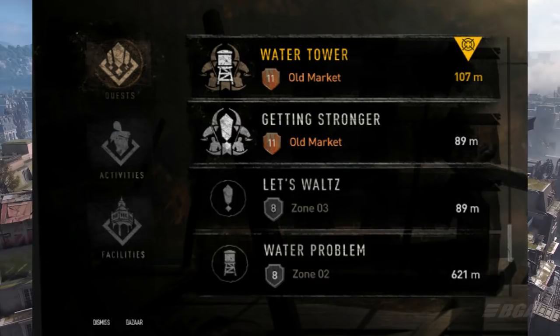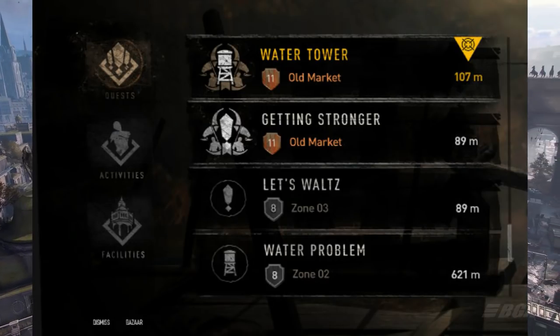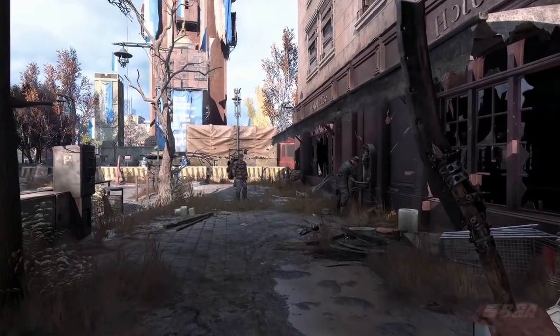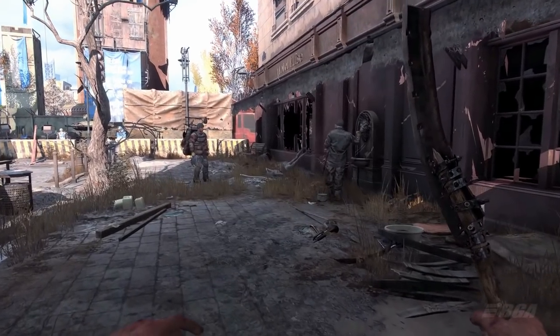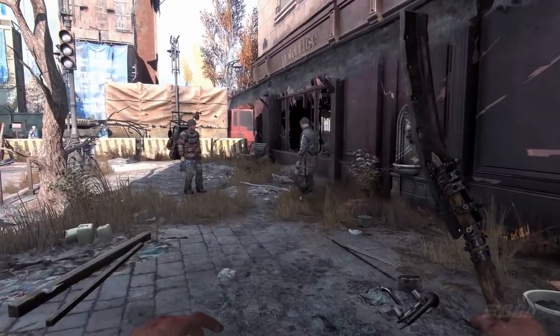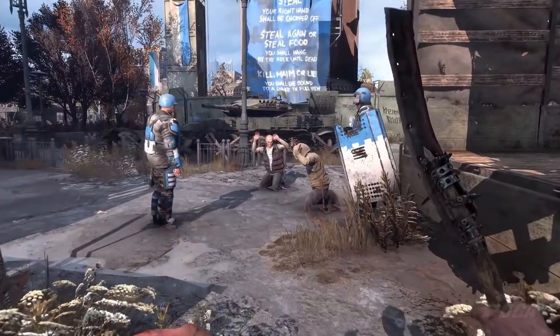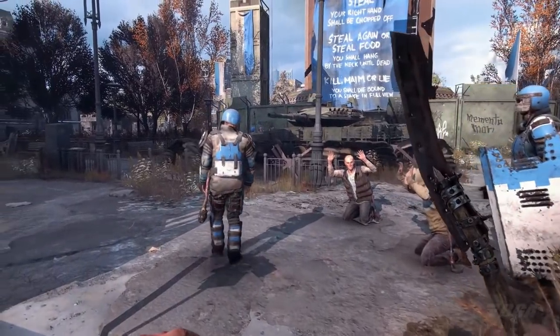The second quest is called Getting Stronger. This is an interesting one because in the middle where it shows the quest details, it says Aiden and Hikon have reached the bazaar which is in the black market, and unfortunately the guard won't let him in because Aiden doesn't have his biomarker. Luckily Hikon had a backup plan. As the devs mentioned, when Aiden arrives in the city he doesn't have his biomarker. The purpose of the biomarker is to tell you the level of infection one person has.